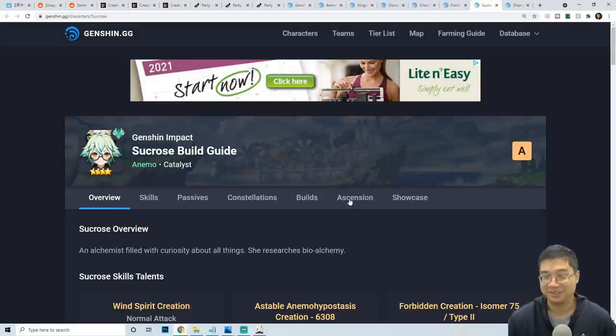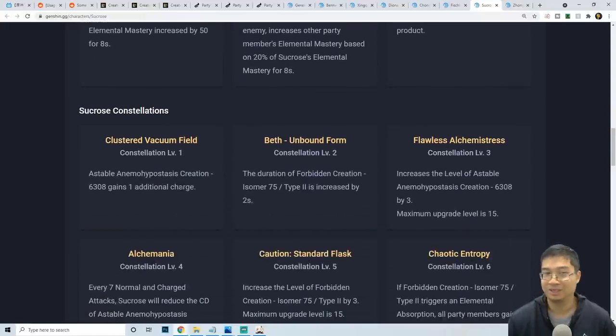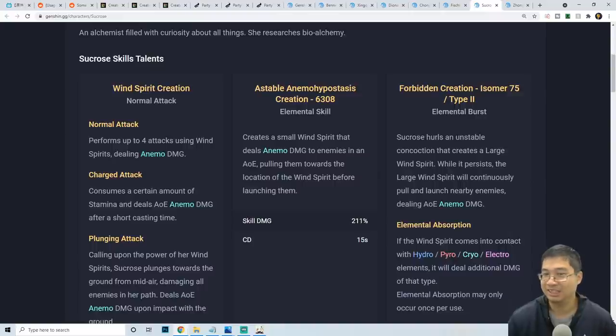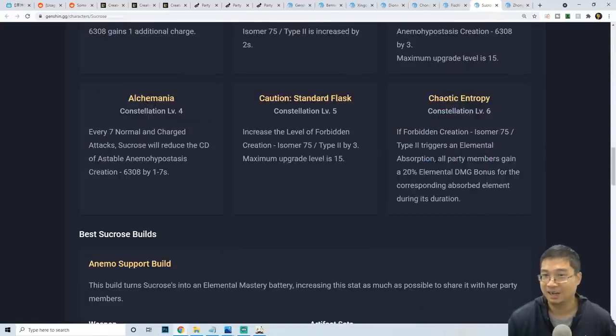Sucrose is the best elemental mastery support at very low cost — she gives the team 50 elemental mastery flat, then additional EM based on her own EM stat. You can get her to around 200-400 EM, and I've seen over 700. At C1 she gets an extra charge on her E-skill, meaning you can cast the 15-second cooldown spell twice. She can also act as a mini Venti, pulling enemies together, and at higher constellations she boosts team members' elemental damage by 20%.